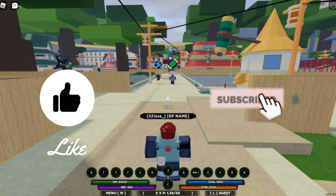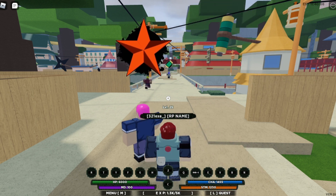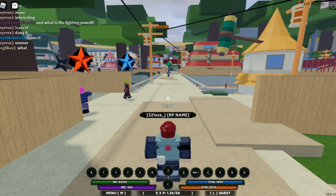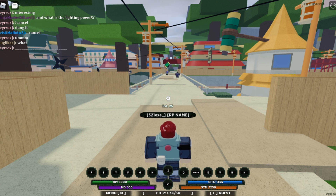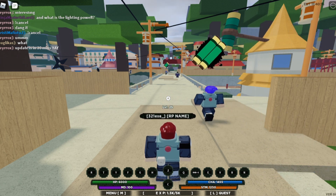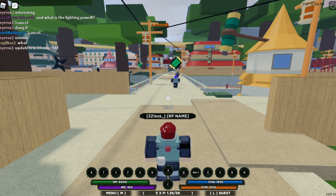First things first, I'm gonna say this: I do not recommend you watching this video. So the thing I'm gonna do now is show you guys the squad commands. In the game, you can create your own squads with your friends, you can invite them, or just not invite them.